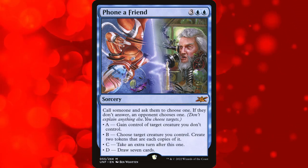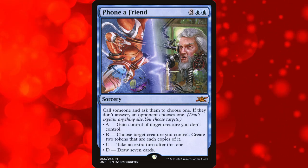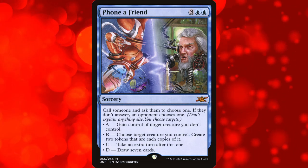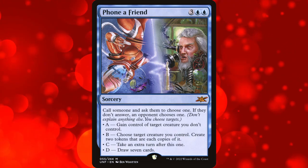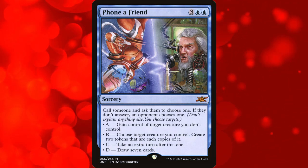The other honorable mention is Phone a Friend, an acorn card — a joke card part of an unset. You have to call someone and have them choose either A, B, C, or D and whatever they pick is the effect you get, and you can't explain why. If no one answers, the opponent chooses. The options include gaining control of a creature, creating two copies of a creature, drawing seven cards, or taking an extra turn. It's an official card that lets you take an extra turn if you're lucky, but not legal in any format except its own.